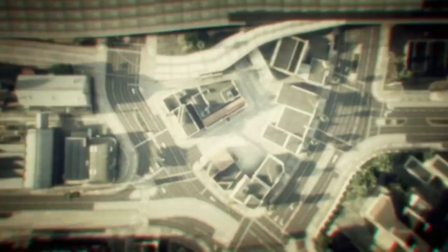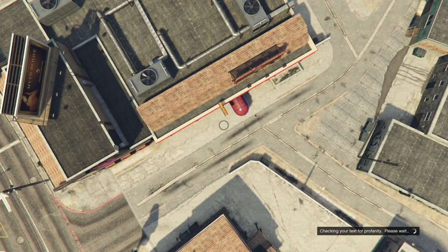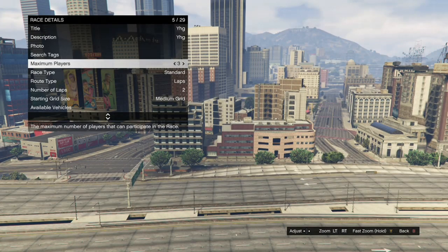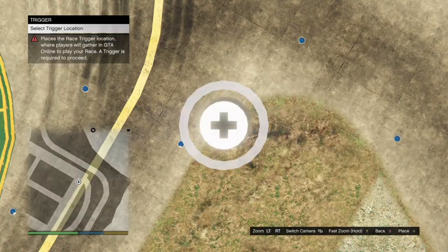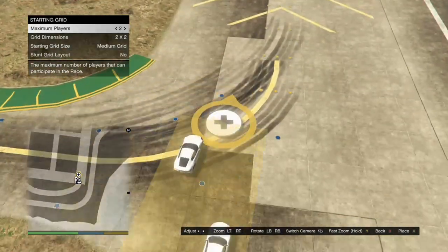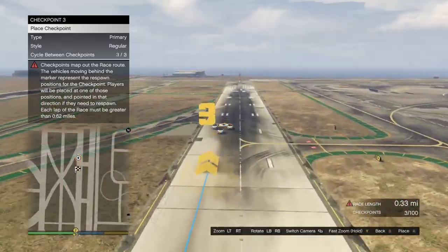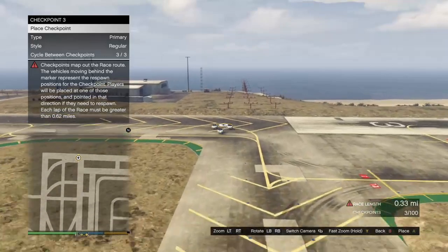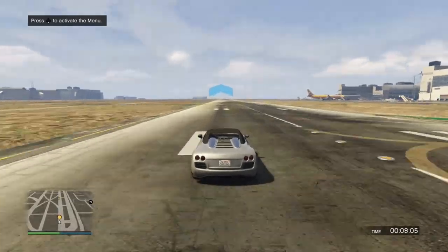When you get inside Creator, click on Create Race, then click on Land Race. When loaded in, click on Race Details, fill out the title and description (doesn't have to be anything specific), take the photo, and set the maximum players to two and the route type to Point to Point. Hit your pause button and warp over to the airport. At the airport hit B, go to Placement, place the trigger, back out, take the lobby camera, back out again, then click on Checkpoints. The race has to be 0.62 miles or longer. Once it's 0.62 miles or longer, hit B twice — it'll give you the option to test the race. Go ahead and test out the race you made.